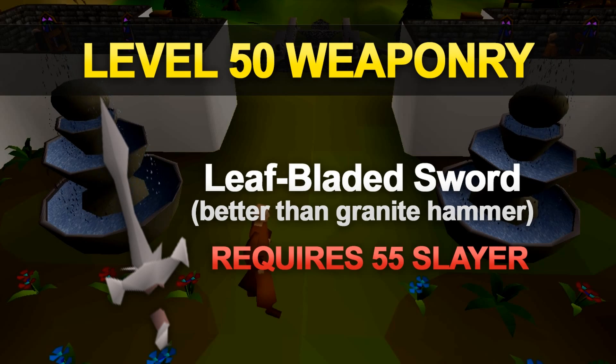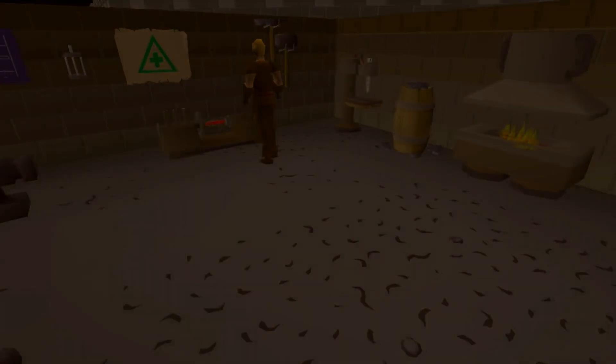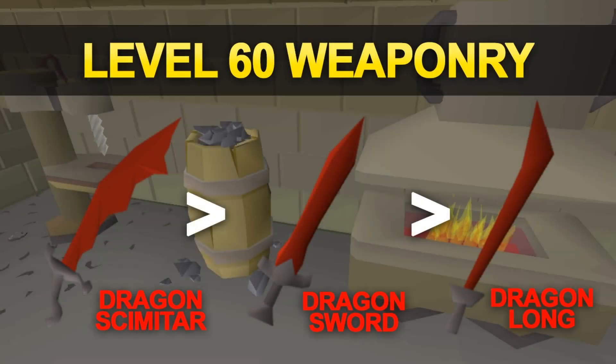Once you reach level 60 attack you unlock dragon weaponry, and the dragon scimitar is what you should be aiming for — it's the best weapon to train with at this level and a lot cheaper than many other weapons. Wearing the dragon scimitar requires completion of Monkey Madness, and for those that haven't completed it, there are a couple of options available that still give decently good bonuses.